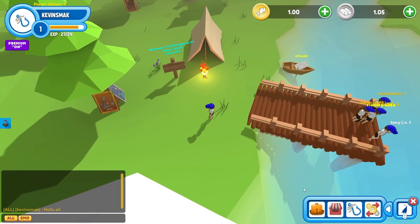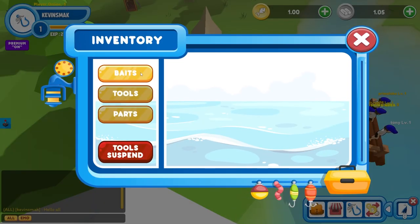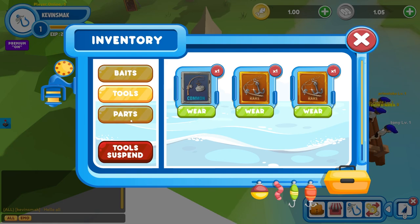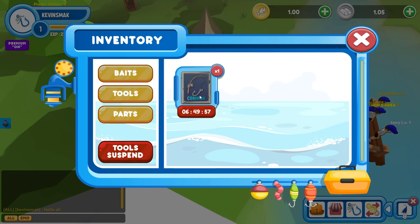There are some buttons across the bottom. The first one is your inventory — this shows your baits and how many you have. I've spent a lot on bait because there's a countdown in the shop and I'm wondering if they're giving it at a really cheap rate in the beginning. Then you go to tools — these are the tools currently not in use. You can go to parts, which is how you'll be able to fish to get parts and then build your rod. There's also tool suspend — if you remove your rod it heals, and it takes 12 hours to heal to full durability no matter how much durability you used.